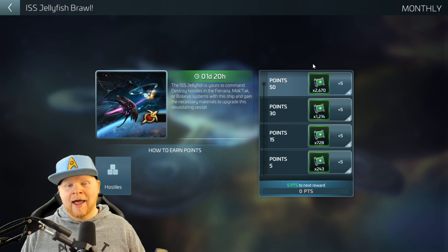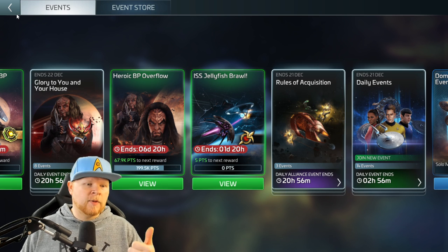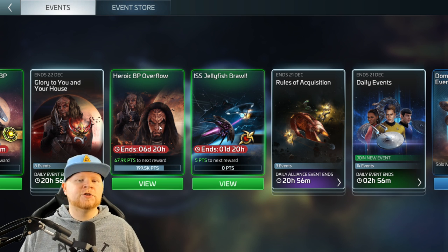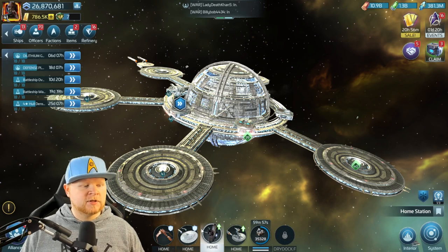For no other reason than two events — Parabellum and ISS Jelly Brawl — having the jelly and making it easier to perform those duties makes it a very good ship to use. You only need the jelly for the Jelly Brawl, but those two events together make it very worthwhile.